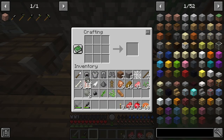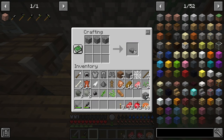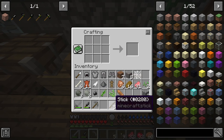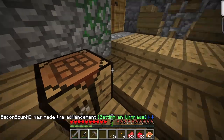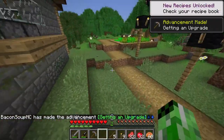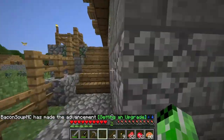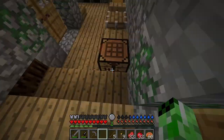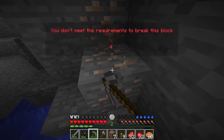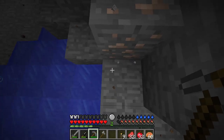I gathered a few more rocks so I can make some more cobblestone, and now I can make a stone pickaxe. I also need one more rock — I want to make a stone axe as well so I can actually mine wood. I don't know if I mentioned this already, but you cannot punch trees in RLCraft; you need to make a tool first. It turns out I actually need mining level 4 to break iron, so I'm going to have to do some leveling up.